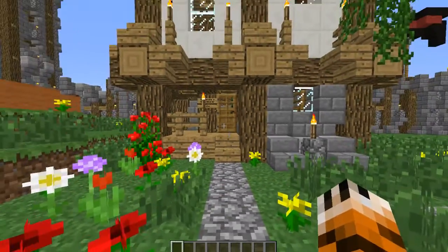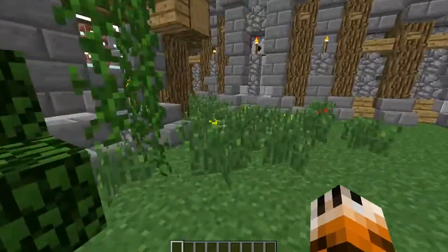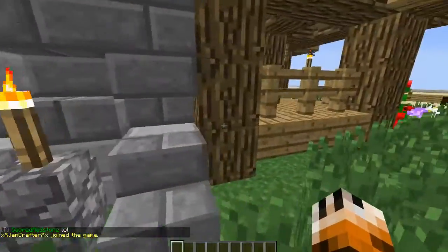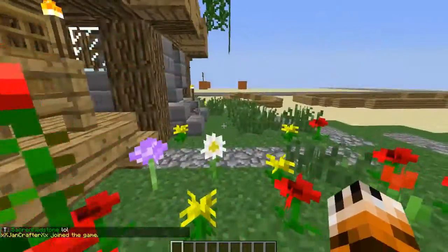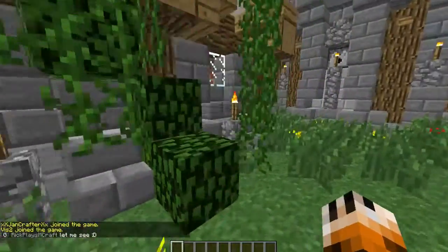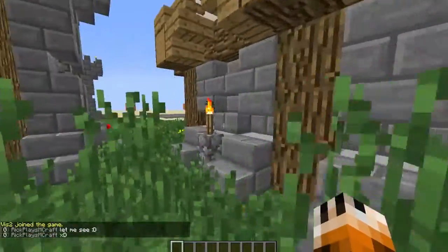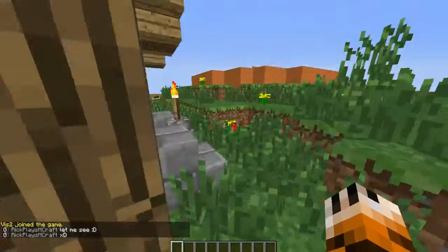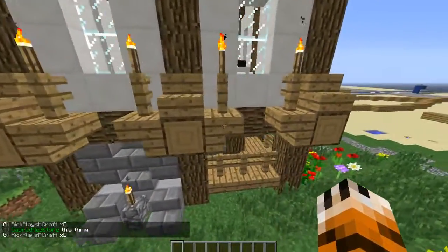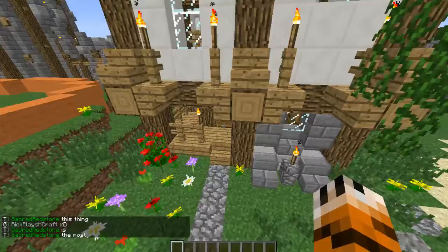First things first, when you build your medieval house you've got to think of your floor plan. How big do you want your house? That is the most important thing. I'd recommend when you figure out what size it's going to be, make sure it has an odd width and an odd length — that will make the entire house feel a little bit nicer.